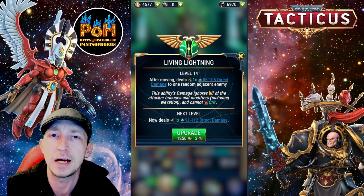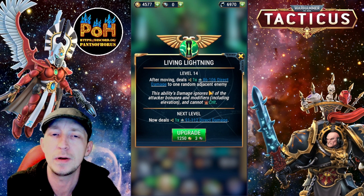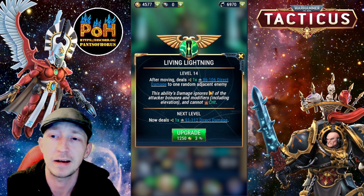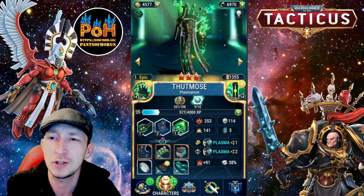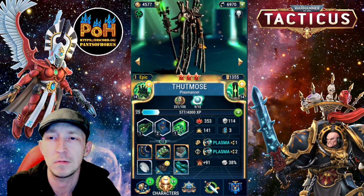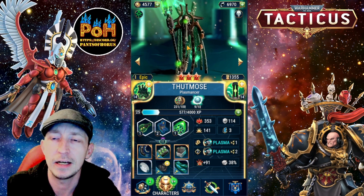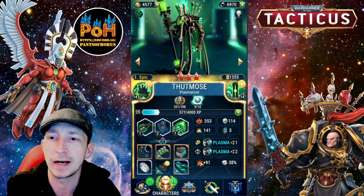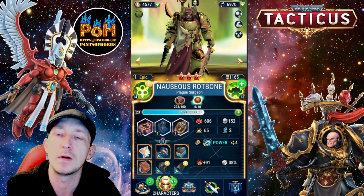He just needs something added. Keep the skill doing damage when he moves to a random adjacent enemy, but if he could do something like stop enemies from dealing more damage or provide some kind of shield, that would make him so much better. Any enemy around him should get minuses — electrocuted or shocked. That'd be really cool and would help him, because he just gets forgotten about. You could pick so much better Necrons. He's got the normal Living Metal but that's it — he needs more love.